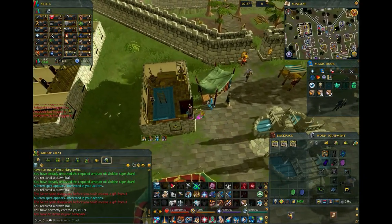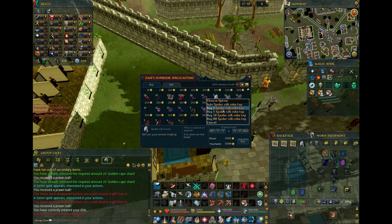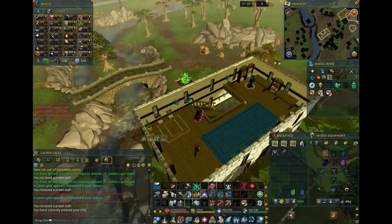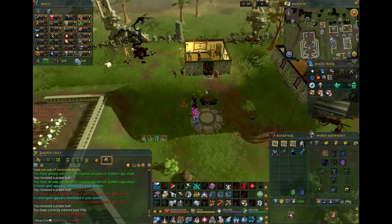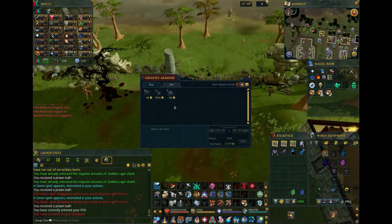Next up is Spider Silk Armor and Mystic Armor. You can easily buy these in and around Varrock. Spider Silk is at the Varrock Magic Staff Shop in the city square. The Champions Guild near the lodestone sells full Mystic except for the body. You'll need to go to Oziach near the edge of the lodestone to snag a Mystic body, assuming you have completed Dragon Slayer at some point.